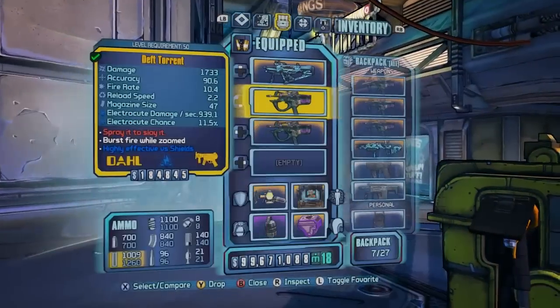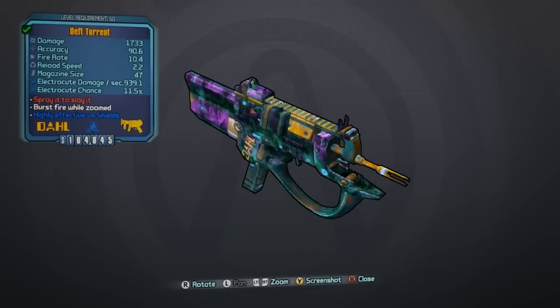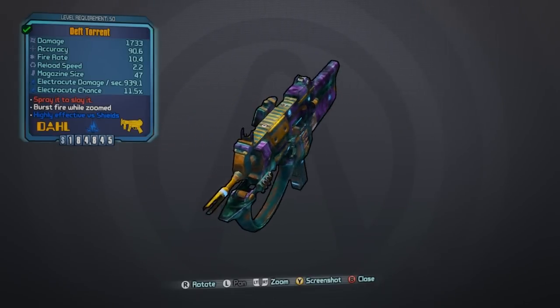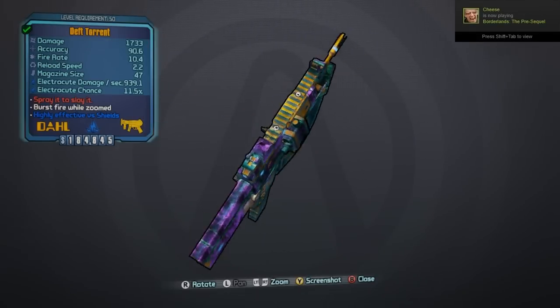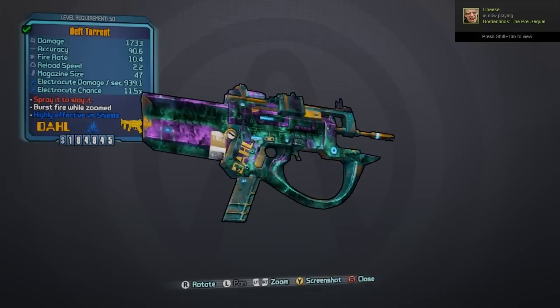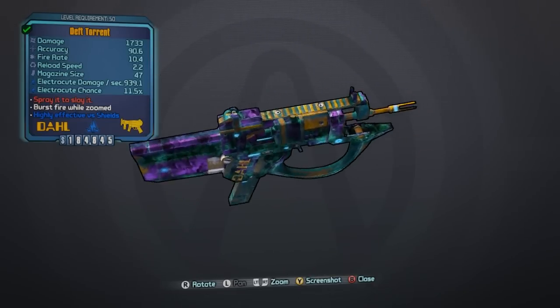What's going on guys, Killer6 here with episode 2 of my legendary items guide inside of Borderlands: The Pre-Sequel, and today we're looking at the Torrent. There are several prefixes this gun can spawn with, including Deft for accuracy, Flying for bullet speed, Stopping for damage, Skirmish for reload speed, Stoic for stability, and Bladed for bonus 50% melee damage.